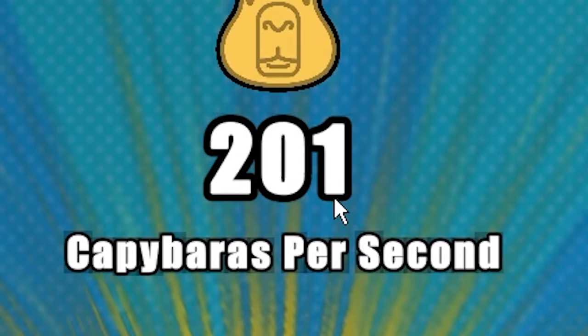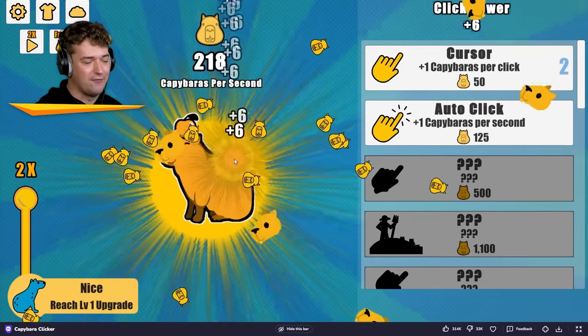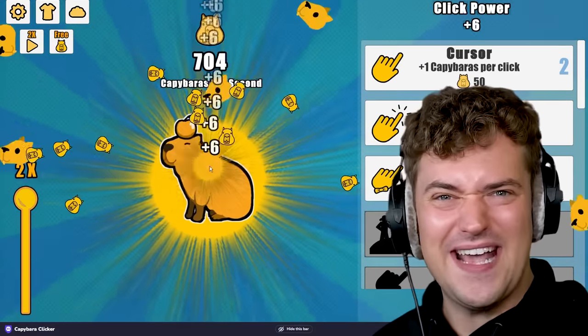Okay, so we've got 201 of them right now, so that means I can upgrade my cursor so that when I click now, it's gonna give us 3 instead of what it was giving us before. Whoa, I'm at 6 every click now? Bro, we're getting rich!